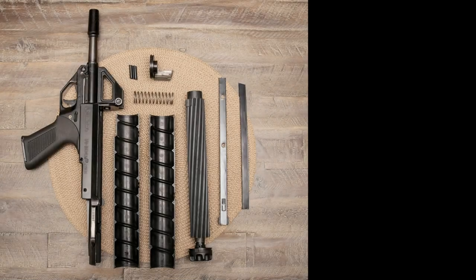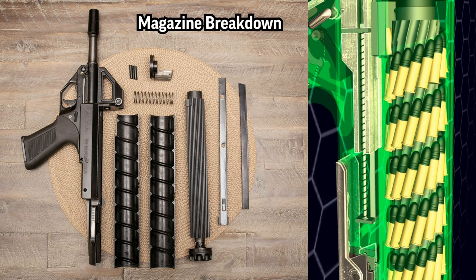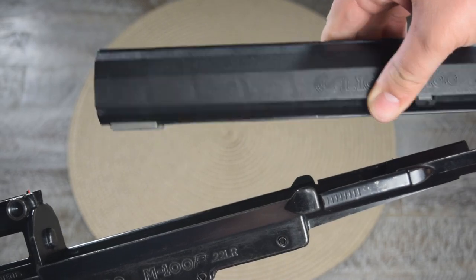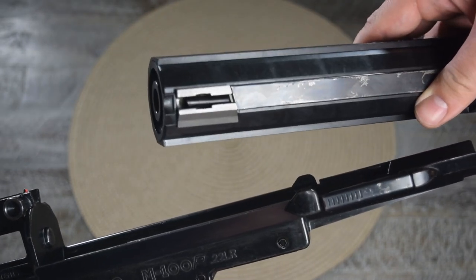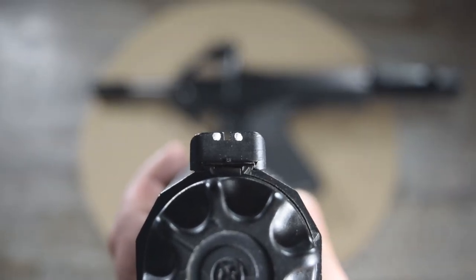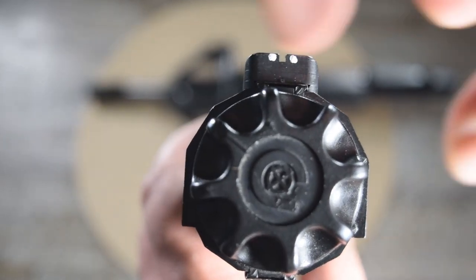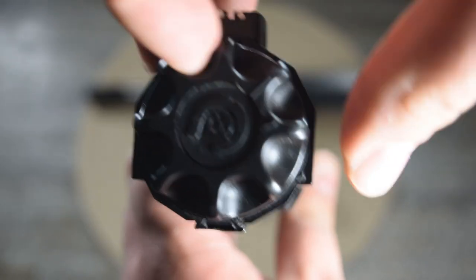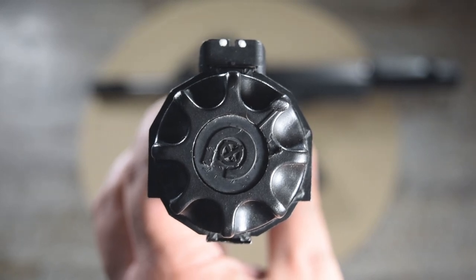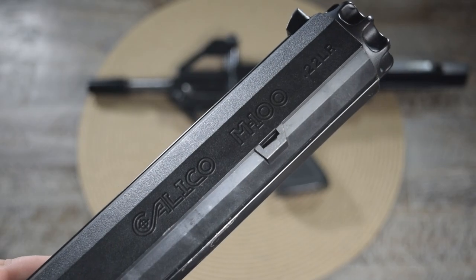Now we move on to what is probably the most interesting part of the pistol: the magazine. The Calico magazine is a helical feed design, as you can see in this image. It has a 100 round capacity and uses a torque spring to propel rounds along the helical track. You can release the magazine by pushing in both of the mag catches on either side of the pistol. Turning it over, you can see the feed lips and the follower. At the back, there is a simple notch rear sight with two painted white dots — the rear sight is actually on the magazine. Below that is the clutch used to wind up the spring and create tension, with a little button in the center that releases the spring tension when pushed in.